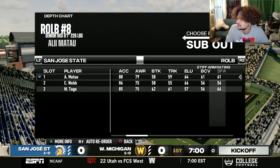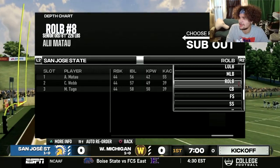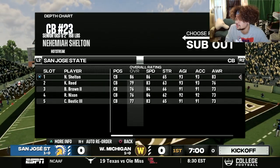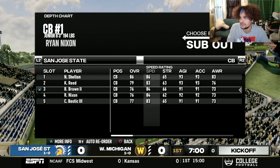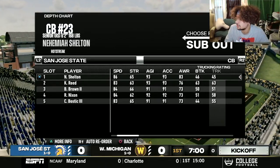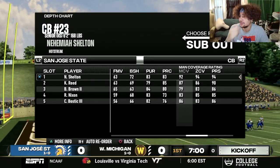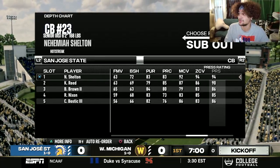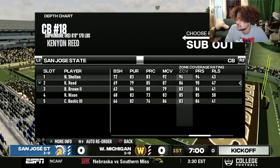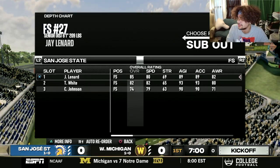Their final outside linebacker is another senior with 88 agility and 88 acceleration — a little scary, though only 75 speed. I still like the Broncos offense over this defense. They do have a decent corner at 86 overall — Nehemiah Shelton, a redshirt senior. He'll definitely be something to think about throwing the long ball with Caleb Ellaby. Nobody has higher than 86 speed in this defensive backfield, but they all have pretty good acceleration. Shelton has 92 man coverage, 94 zone coverage, and 94 press — that's elite coverage ability.